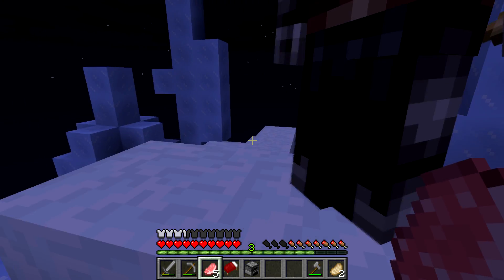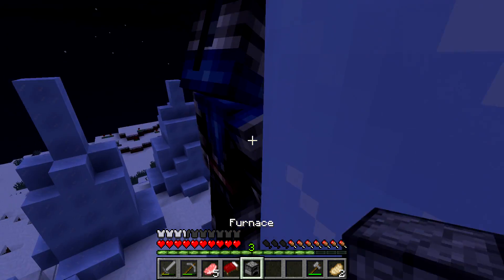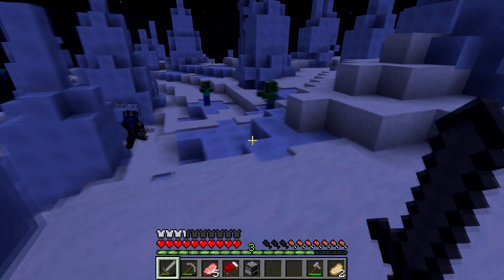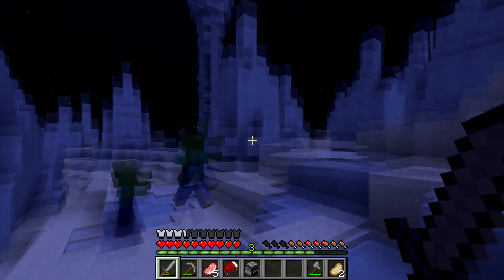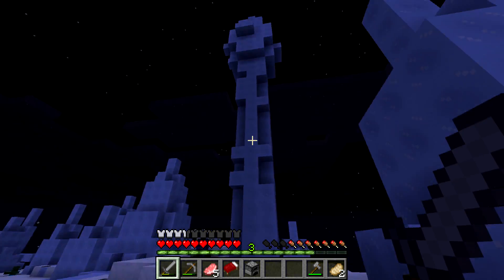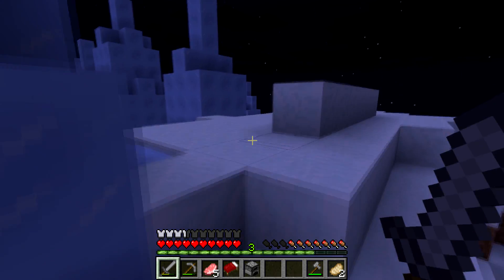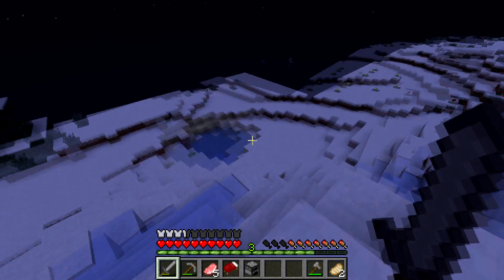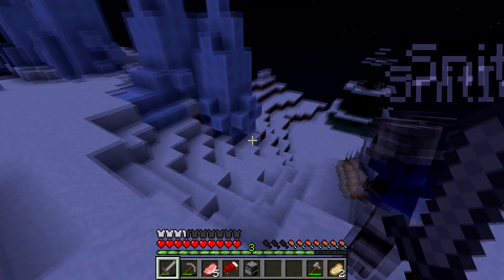I heard these types don't melt when you put light by them. Oh, that's awesome! There's zombies over there. This is crazy — apparently there are towers that go hundreds of blocks in the air sometimes if you get really lucky. That one's pretty big right there — it's like a freaking rocket ship! I don't know what would even make this though. Probably just natural terrain generation — like frozen geysers or something.